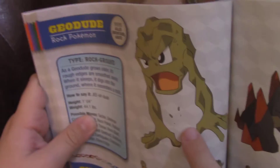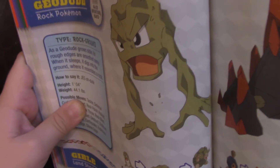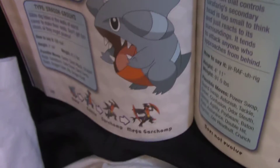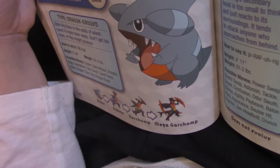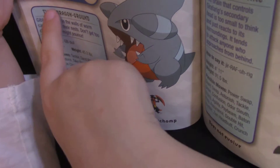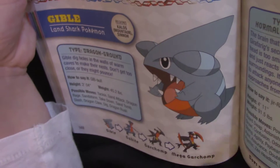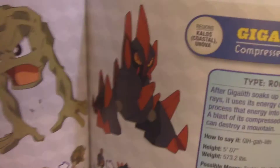What's that? That's Geodude — oh wow, he looks so realistic. Gible — it's a land shark. It's a shark that lives on land. Wow. And what's that? Gigalith — Gigalith.